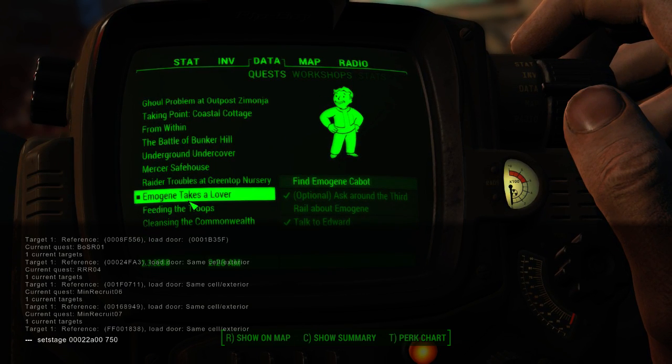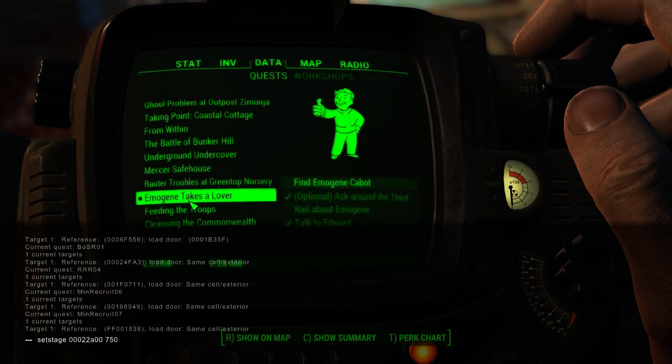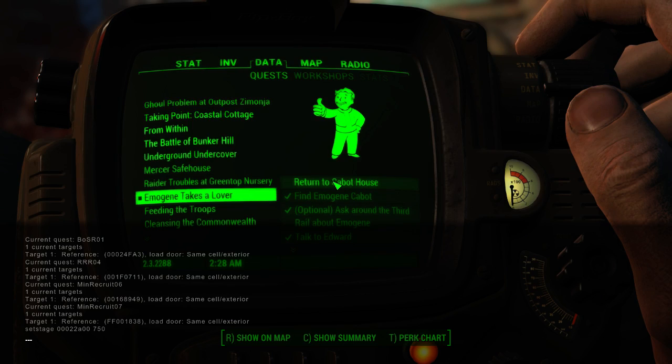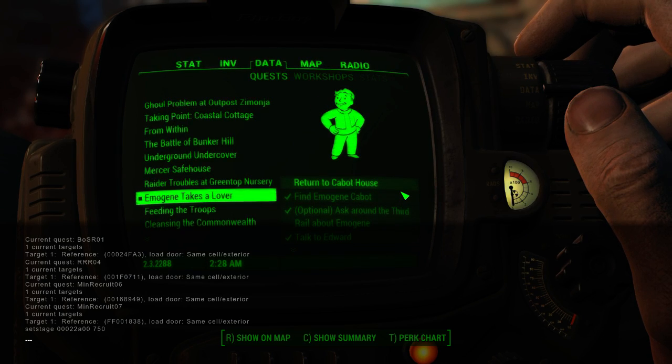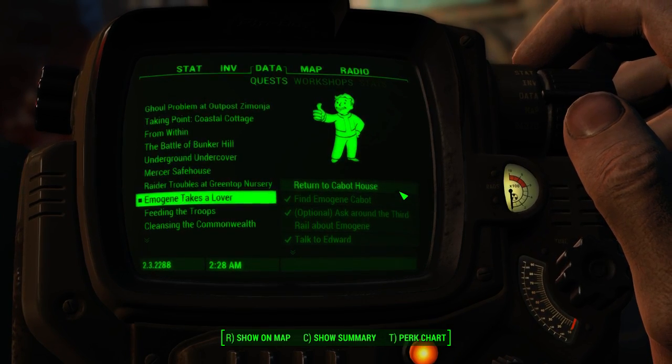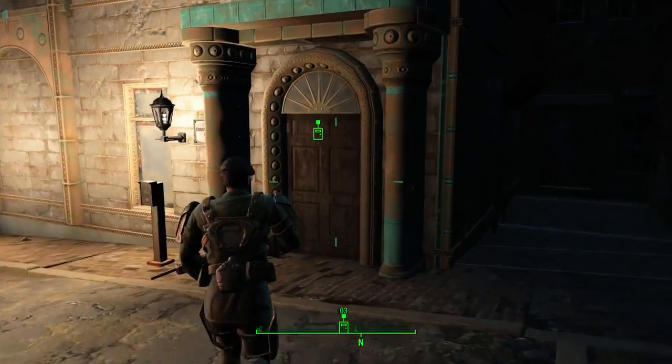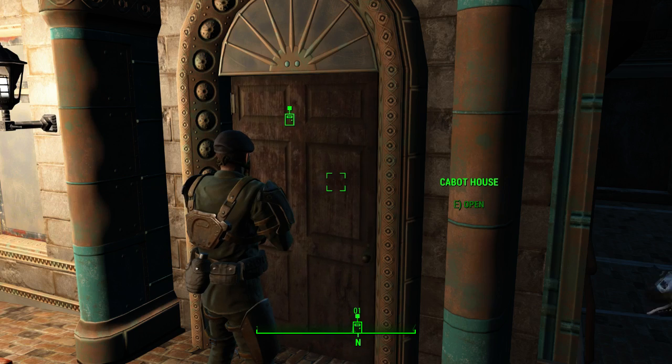What this is doing is letting the game know that you have completed one of the objectives, which is finding her. We're going to go ahead and click enter, and this should work. There you go — Return to Cabot House. I'll do this with you guys just so you can see it. Now it actually wants me to go in here.